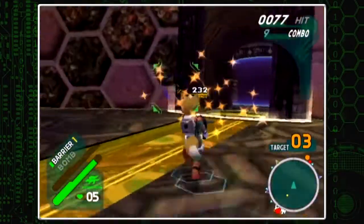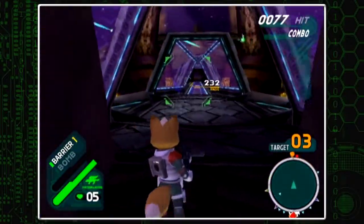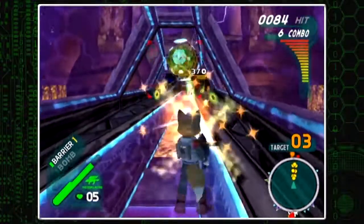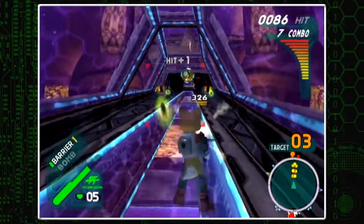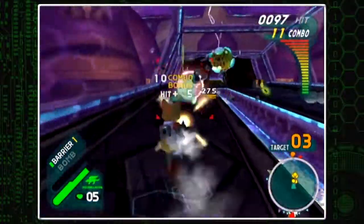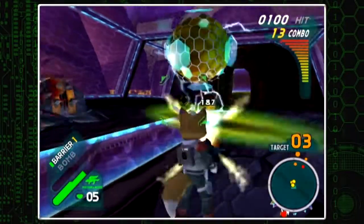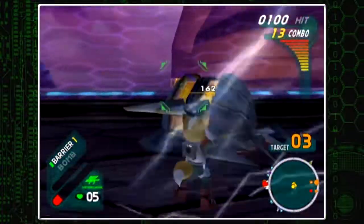We are getting very close to the end of the game. This is the second to last mission — the next mission is the final mission, mission 10, and that's where we're going to be fighting the final boss. This mission is very challenging, but it carries all three of the different ways to play this game: you can play as the Arwing, which comes into play later; you can use the Landmaster to get around this giant terrain; or you can just go on foot. It really has the best of all the game.